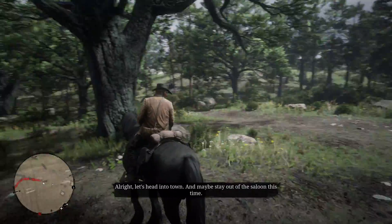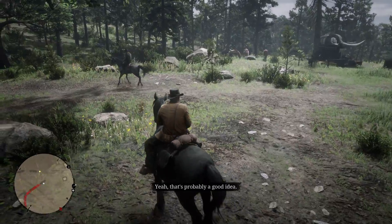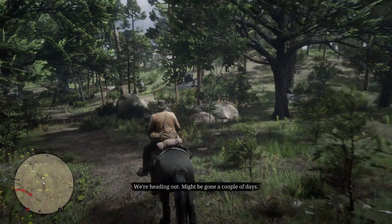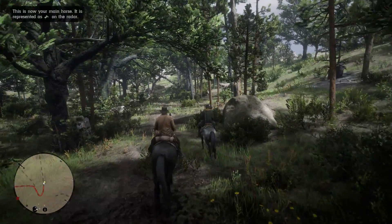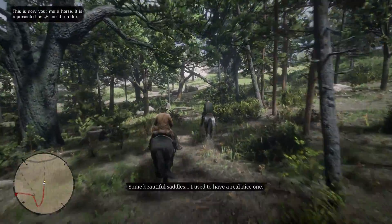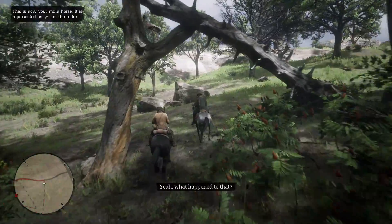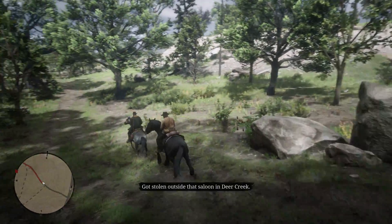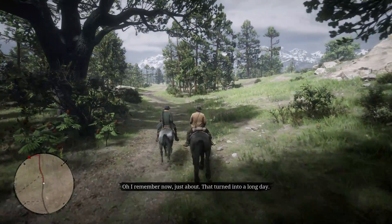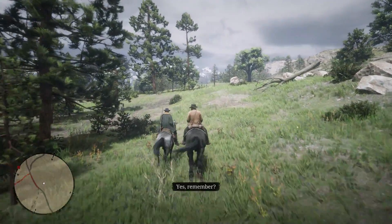All right, let's head into town. And maybe stay out of the saloon this time. All right, I'll try. That's probably a good idea. So this could be a long quest. We had a good range of horse tack at Valentine's Stables. Some beautiful saddles. I used to have a real nice one. What happened to that? Got stolen outside that saloon in Deer Creek. I remember now. That turned into a long day.